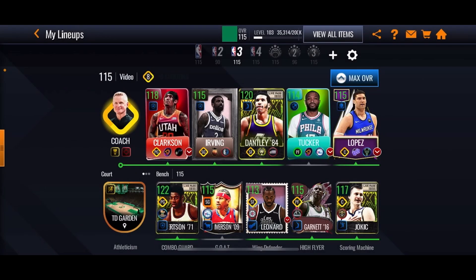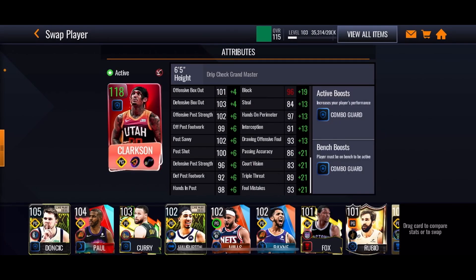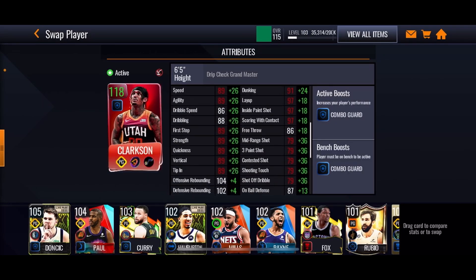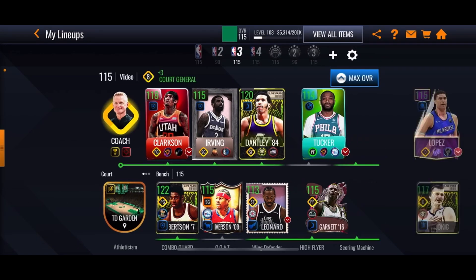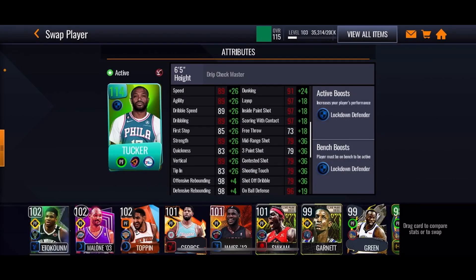The lineup we got here for the drip check promo — we have Jordan Clarkson boosted all the way to a 118 overall. Look at all this boost, plus 36 on the shooting, so he should definitely nail some shots down. And then we got PJ Tucker, he's boosted all the way to a 114 overall, and he also has plus 36 shooting. We're probably not gonna shoot a three, we'll maybe shoot a mid-range, and just dunk with him mostly and get some boards and defend well.